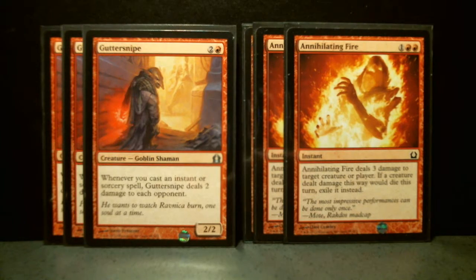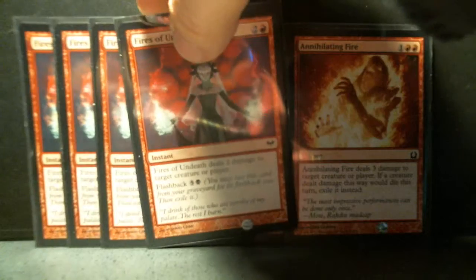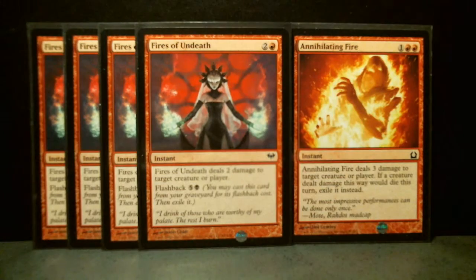Then we've got Fires of Undeath, which is a card that goes all the way back to Innistrad. It is a Rakdos card — it's got a black ability in the flashback, but it is a red card. It deals two damage to target creature or player. If you've got a late game going on, you can play this card twice.